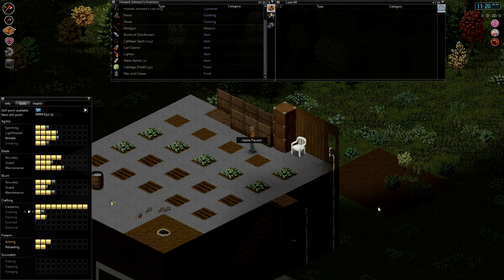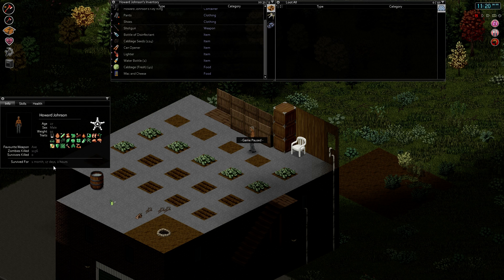This is Johnny Ono playing Project Zomboid version 34.28. We have just hit the first day of being able to harvest our cabbages. I just wanted to show how much time passed. I think we were on day 7 of month 1, so that's about 10 days.